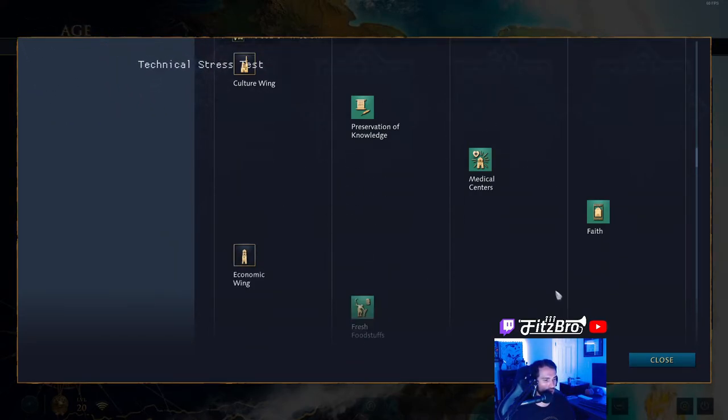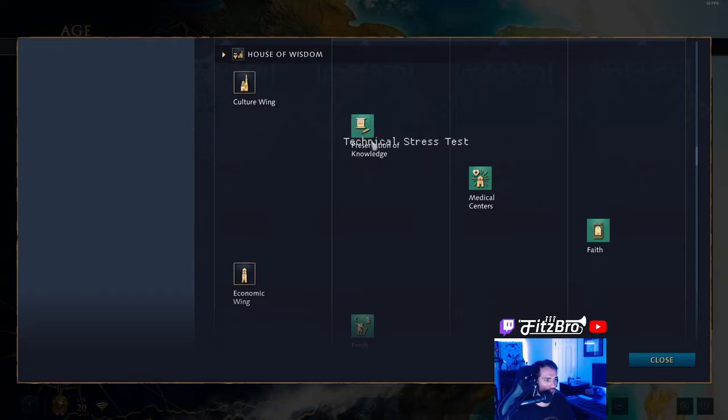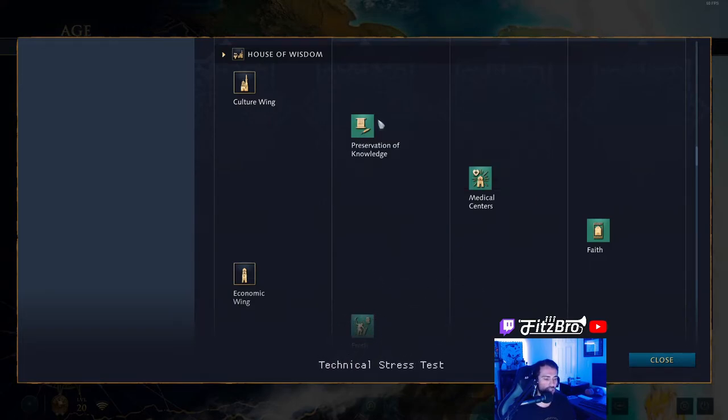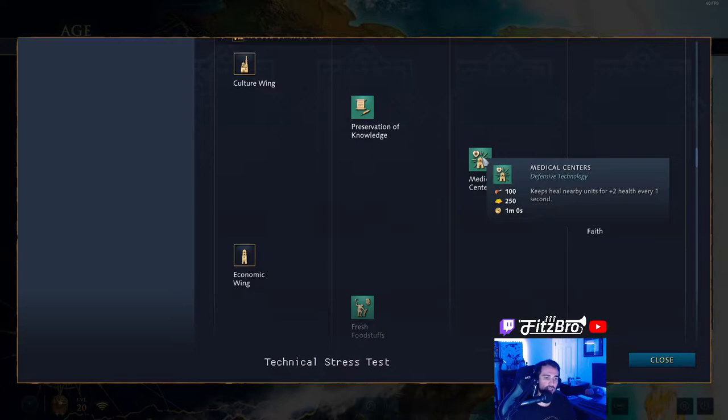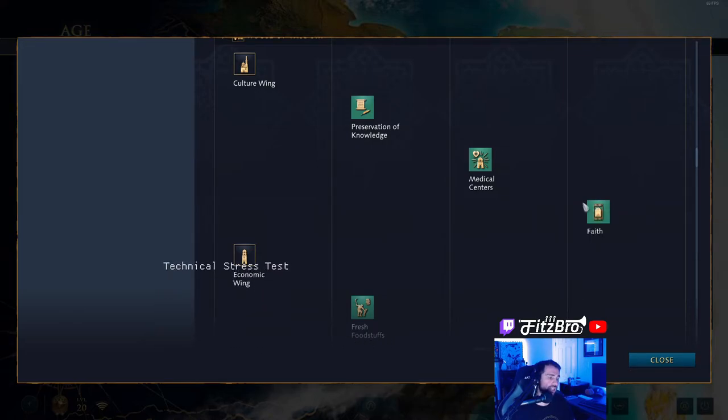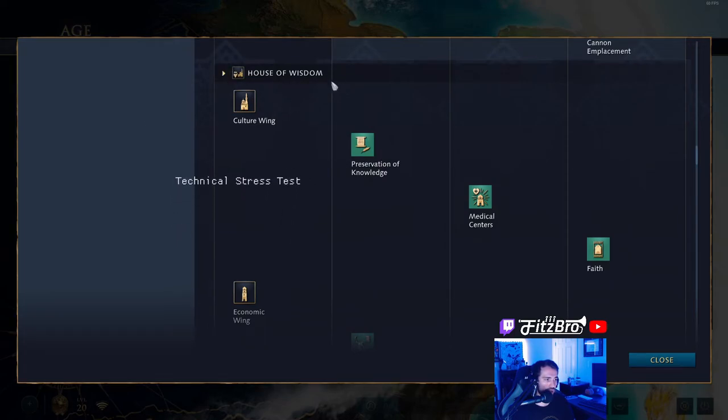In age two, if you go up with the culture wing, you can get Preservation of Knowledge, which reduces the cost of all technologies by minus 30%. In the third age, you can create Medical Centers — makes keeps heal nearby units for plus two health every one second. In the fourth age, you can research Faith — imams can convert units without holding a relic, but can only target a single unit. Note that with the Abbasid Dynasty, you can get all of the wings over time, so if you skip one early on you can get it later. You will want to have a plan on which ones to get to match your strategy.